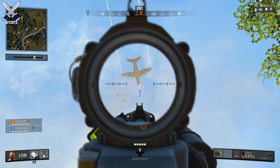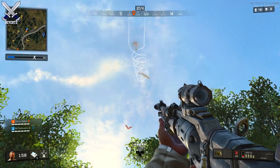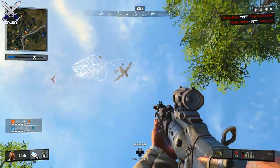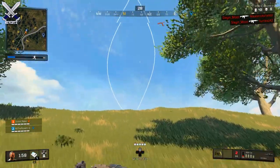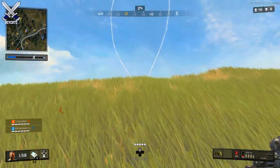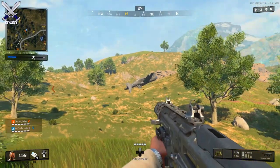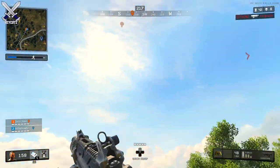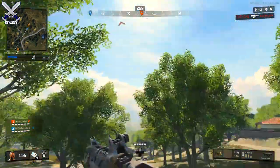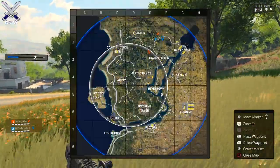You can get that supply drop all to yourself, or even coordinate with your team and time it to have the supply drop fall in a certain location. These supply drops are very good and can definitely set you up for the entire game when it comes to weapons and armor, so it's a very good little tip to keep in mind.